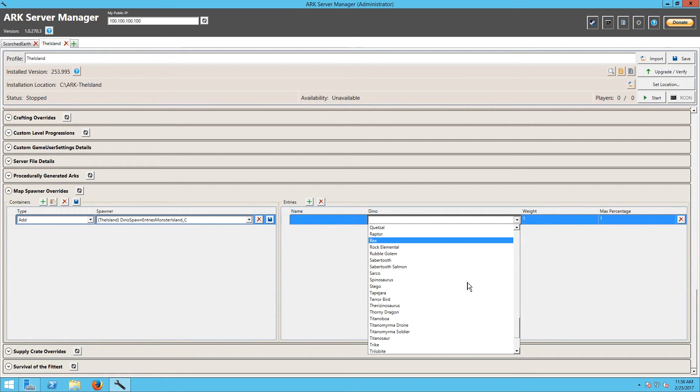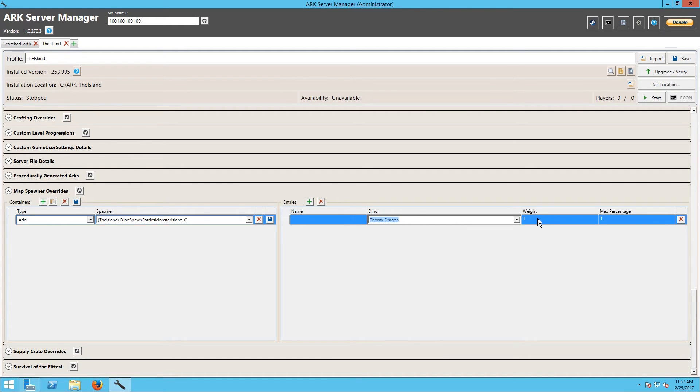I'm a little curious as to why some things like Vultures are on here and other things are not — Water Bug, Yetis. So what are we going to pick? Let's go ahead and pick Thorny Dragons, just out of curiosity to see if a Scorched Earth dino will work.